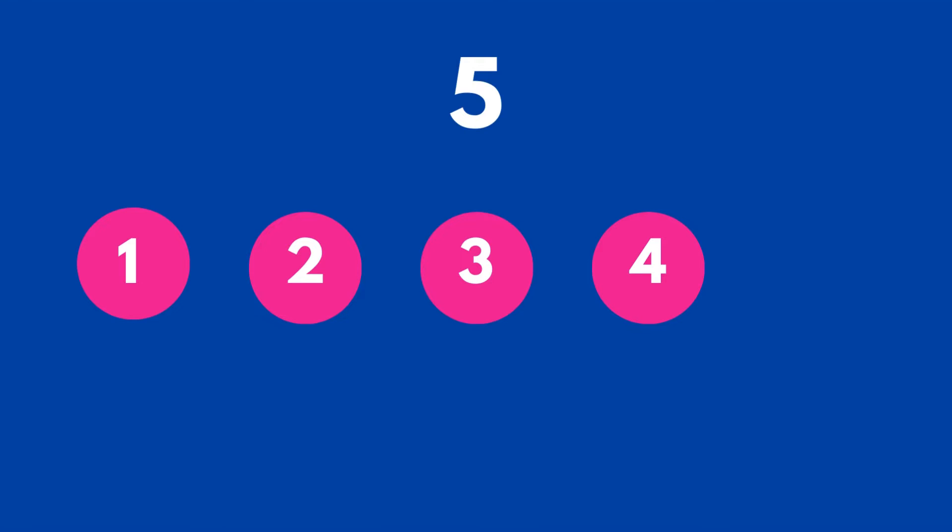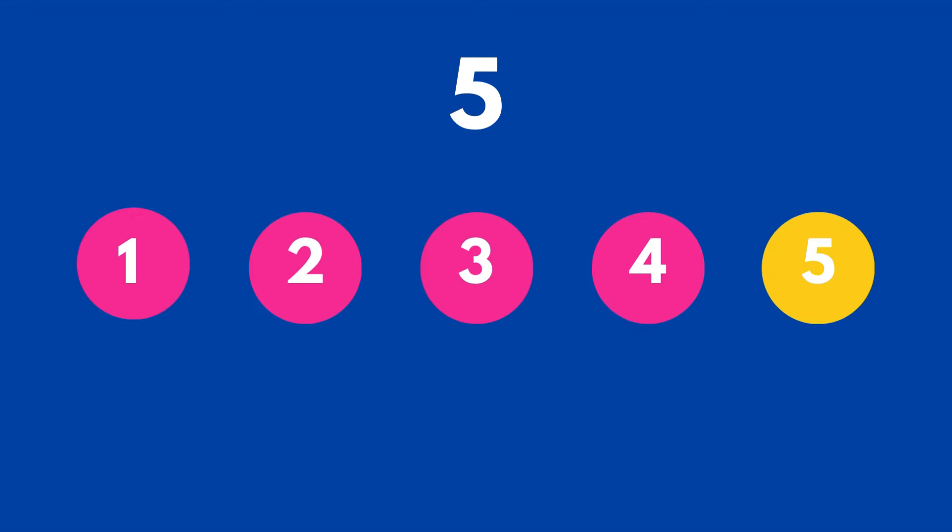All right, now we have four circles but we want to have five. If we have four circles, how many more do we need to get five circles? That's right, just one more circle. Four circles and add one circle equals five circles.